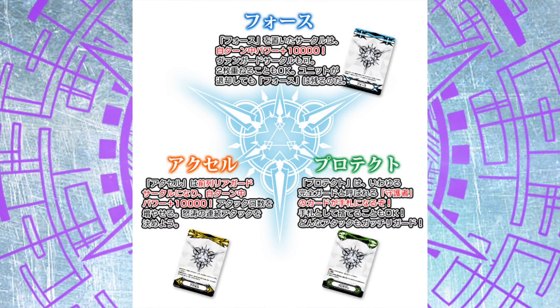Let's go over which clans are Accel clans and can actually use these front triggers: Nova Grappler, Tachikaze, Aquaforce, Pale Moon, and Murakumo.